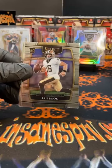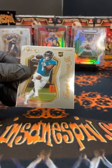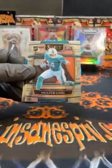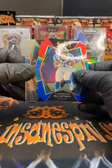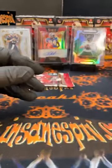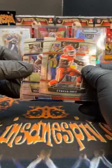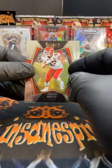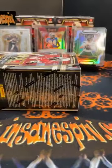Second half of this blaster — starting with Tua, followed by Ian Book, first time we've seen him for the Saints. Etienne on the certified. And Ricky Williams premier level. Etienne certified for the Jacksonville Jaguars. Two packs left: Joe Montana for the Niners, Hunter Long Dolphins, red-blue McCaffrey for the Panthers, and Tommy Tremble premier level rookie. Last pack of this blaster — Tyreek Hill concourse for the Chiefs, Stevenson Patriots, red-blue Ingram for the Saints, and rounding it off with a premier level Travis Kelce.